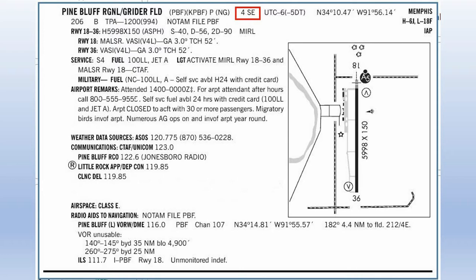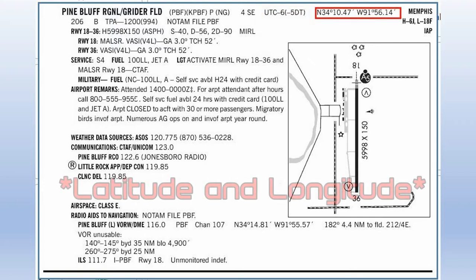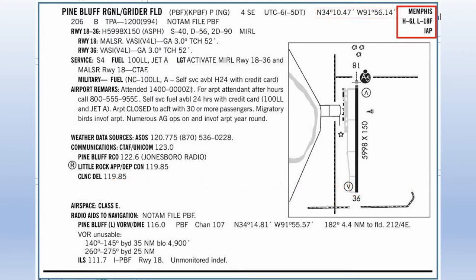To the right of that is the airport's location from the city it serves — in this case, four miles southeast of the city of Pine Bluff. The next field indicates what we need to do to convert from Zulu time to local time: subtract six hours, or five hours during daylight savings time. To the right of that are the longitude and latitude coordinates for the airport. The next field lists the aeronautical charts you'll find this airport on — VFR sectional chart at the top and IFR charts below. The bottom line tells us that we have an instrument approach procedure at this airport, and if it said AD, you'd know it also has a large airport diagram.